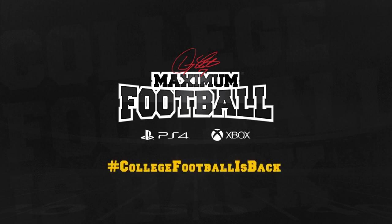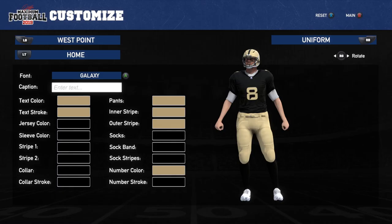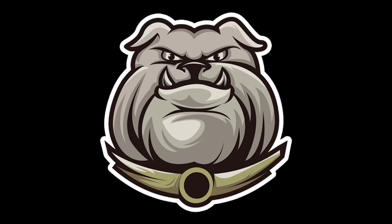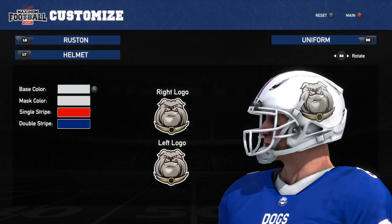Let's get into our team reveals. First up, we have the West Point Machine — that cool black and gold color scheme. I'm really digging it. This one might even be my favorite of the six we were given. Nice uniforms, nice logos. Second, we have the Rustin Dogs. There's a sweet little logo and a nice patriotic color scheme with the blue, white, and red. Gotta love the red, white, and blue. Really digging that one as well.